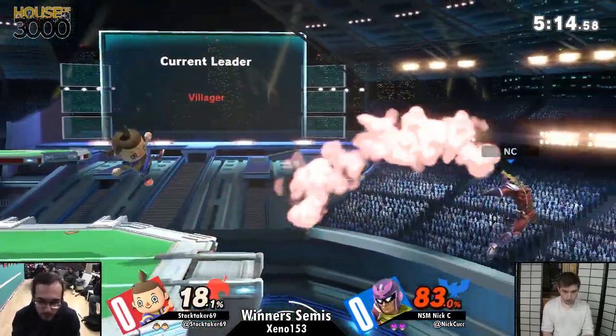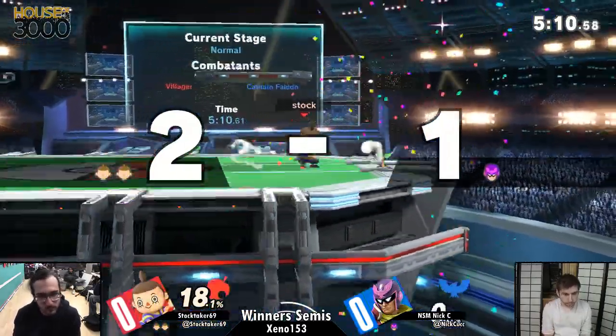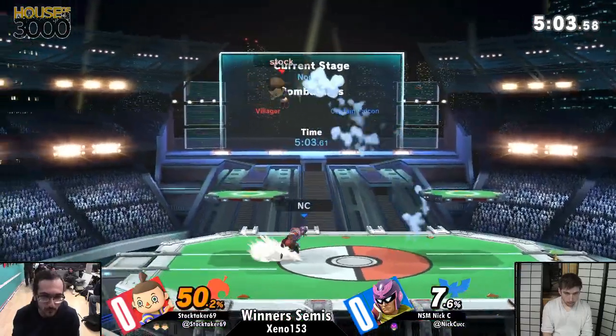Here comes Mr. Falcon — because you can't run through the tree. We got an accidental SD coming from Nick C, fast falling. And we also see Stocktaker reenacting beefy Smash Dudes — the Villager knocking his head on the floor of every stage.